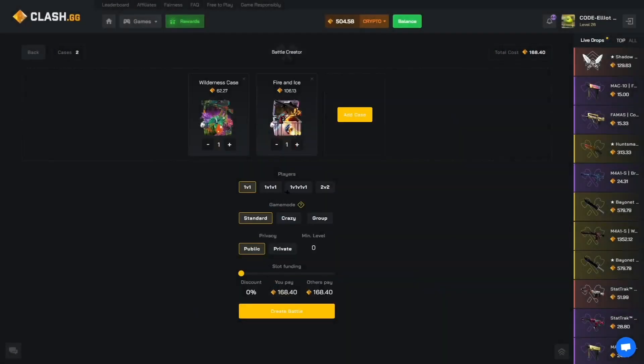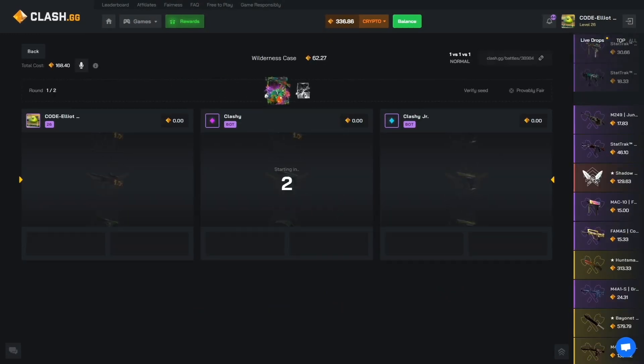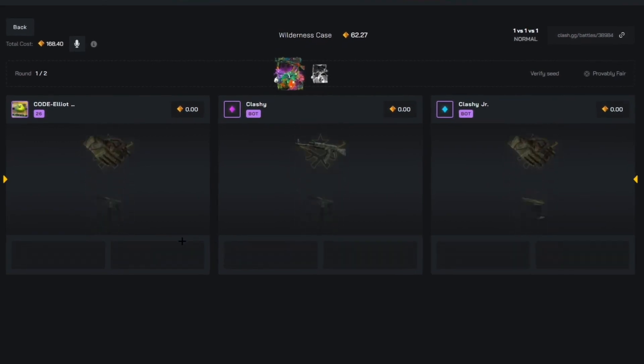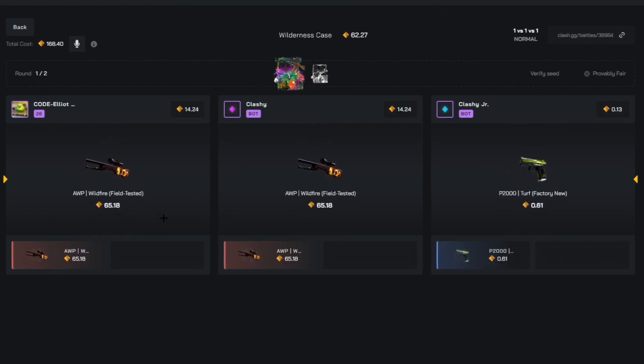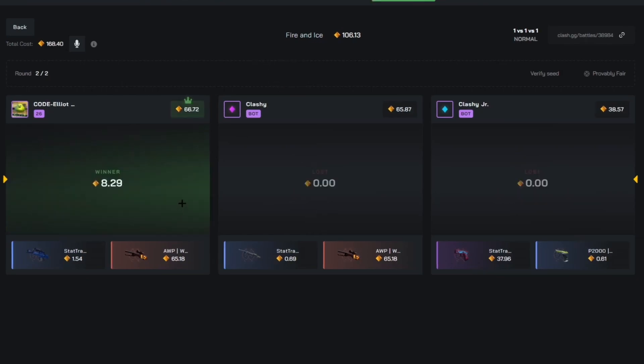Let's go for a world in this case and a fire and ice three-way. Come on. Okay, is mine better? We've both got field tested. Give me that blue steel. Mine's surely better, right? Yeah.